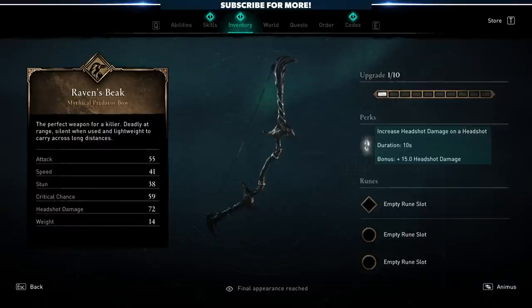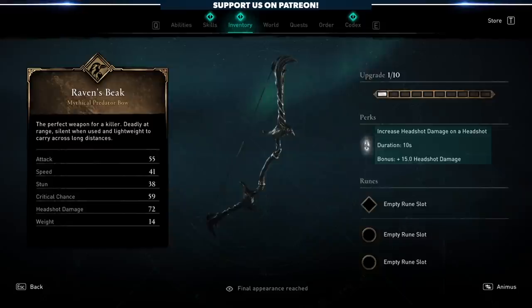Now let's look at the perk here. It increases your headshot damage on a headshot for 10 seconds, giving you plus 15 to headshots. So the more headshots you hit, the more you can keep that buff up. If you're a good archer, you're probably going to be able to keep that buff up 90 to 100% of the time in combat. If not, there'll be some small gaps, but obviously you want to hit those headshots and keep that buff up as long as possible.